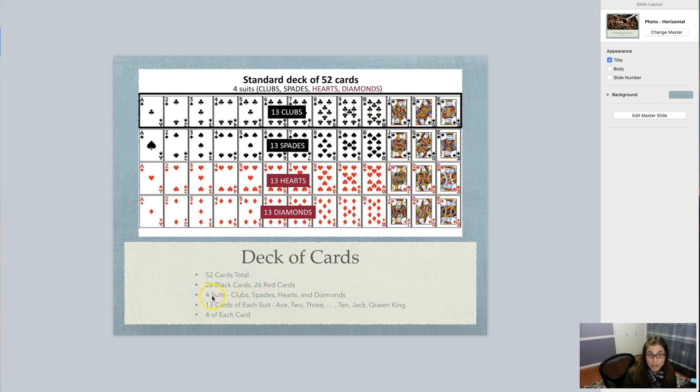Another option we have for splitting the deck up is by something called suits, and there are four suits. You can see this symbol here that we call a club. This next symbol here is called a spade. This one you're probably a little more used to — a heart. And this one's called a diamond. So we have four suits: the clubs, the spades, the hearts, and the diamonds.